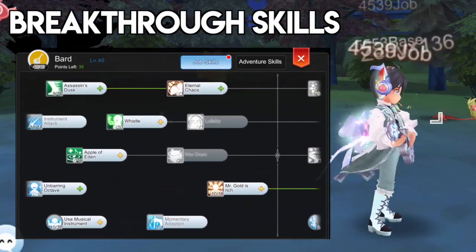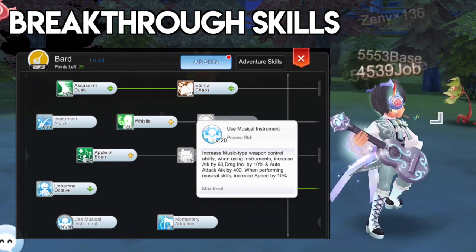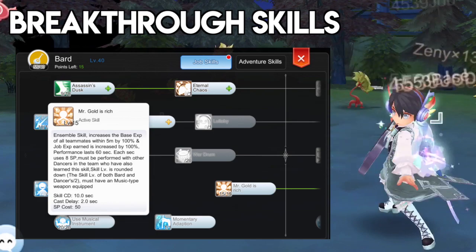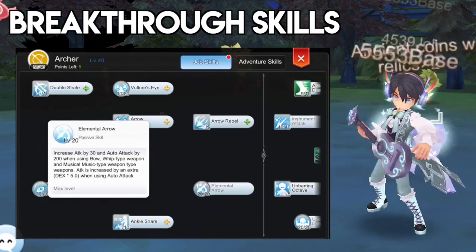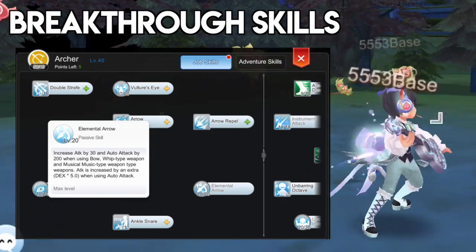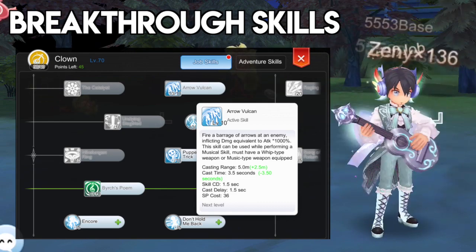Once you've reached Drop Breakthrough, you may allocate the additional skill points on the following: Level 20 Use Musical Instrument and Level 15 Musical Instrument Proficiency for plus 10% damage increase and plus 5% attack respectively. Then allot points on Level 15 Mr. Gold Is Rich to have a 100% increase in Drop and Base EXP gain. Please note that your dancer partner should also max the skill to get a full 100% increase in EXP. And lastly, you may get Level 20 Elemental Arrow for higher attack since there are runes that give free attack per level of Elemental Arrow. However, if you're going to use Raging Storm for farming as a Minstrel, you should put points on Level 20 Arrow Shower instead. As for the Breakthrough of the Arrow Vulcan skill, getting it is only needed if you still can't one-hit the mobs you're farming.